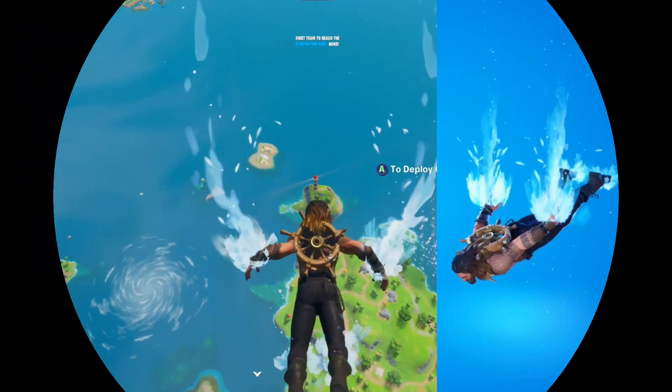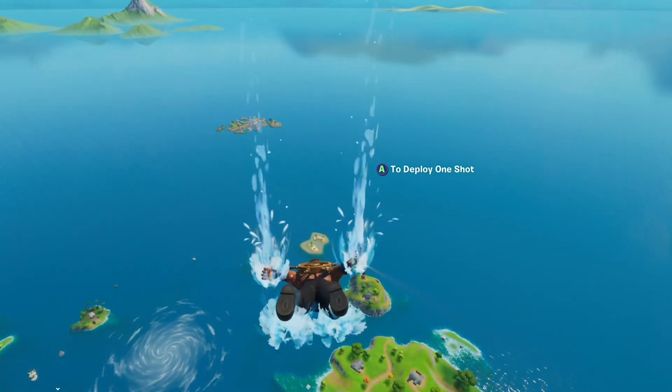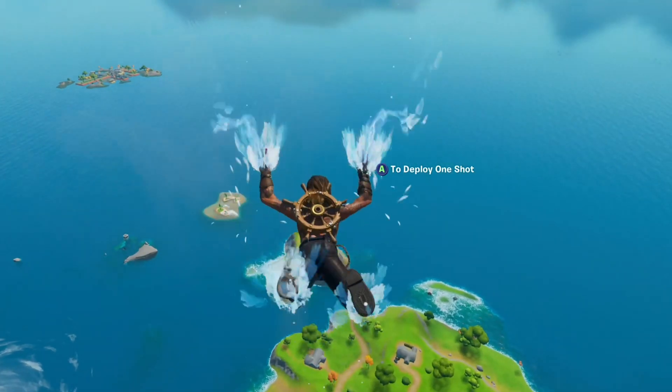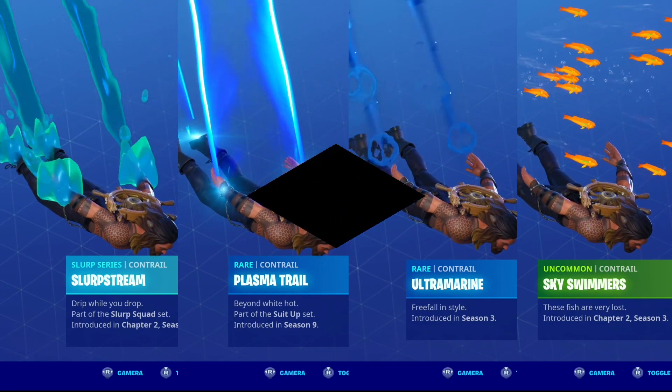Waterfall was my pick for the Contrail. Even though the Sky Swimmers looked great with either version of Aquaman, I felt that it was more fitting for the fully suited up version. For this earlier version of the hero, I felt the Waterfall Trail was the better option. That being said, Sky Swimmers is still a great choice, along with Slurp Stream, Plasma Trail, and Ultramarine.